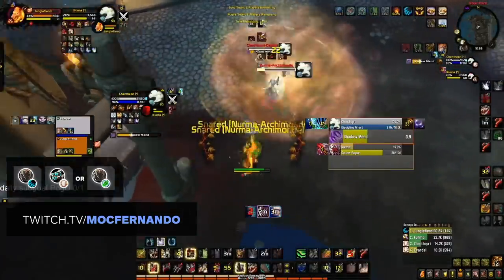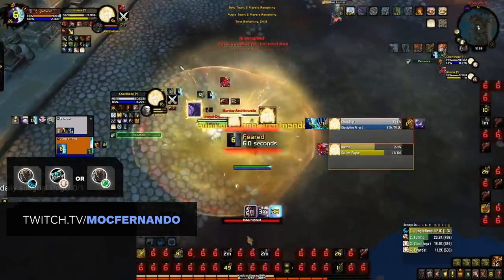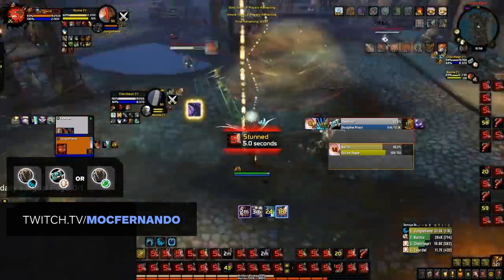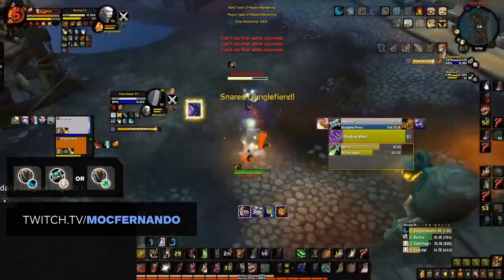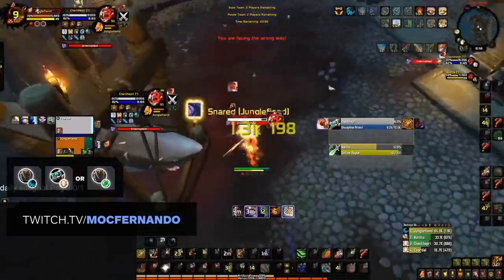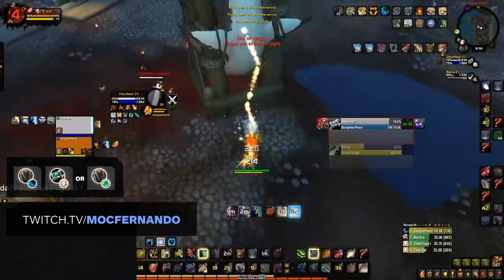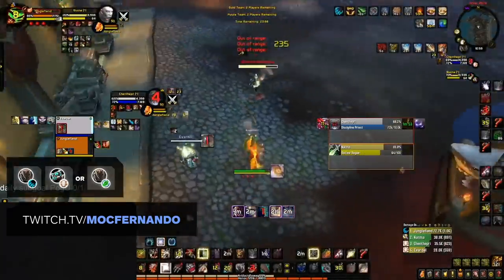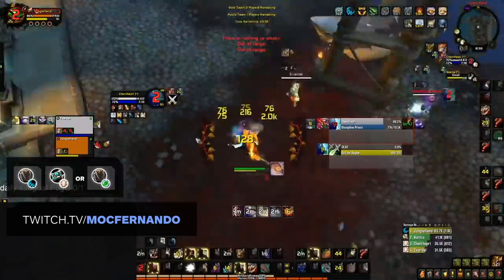Following almost the same playstyle, we have Feral Druid with Disciplined Priest. This composition looks to combine damage inside a stun with Dark Archangel. Feral brings useful off-healing and peels from Cyclone or Roots to cover some of Disc Priest's weaknesses. Double Thorns and high mobility from both Druids make this very annoying to face. The difficulty comes with knowing when to kite, avoid damage, Cyclone, and coordinate with your healer inside of stuns.